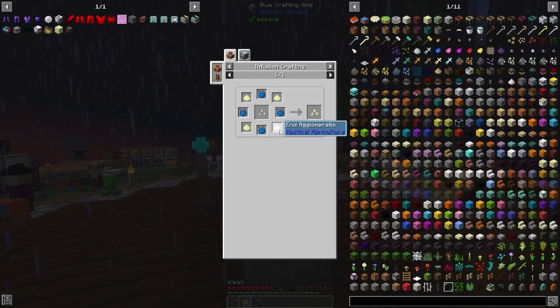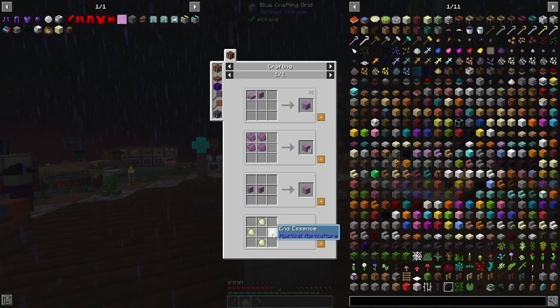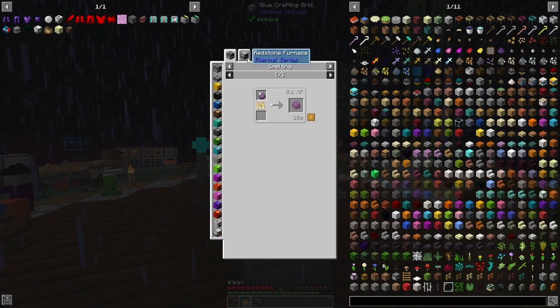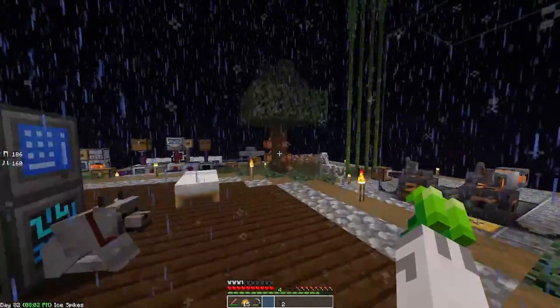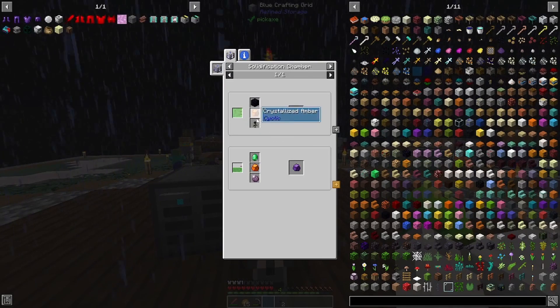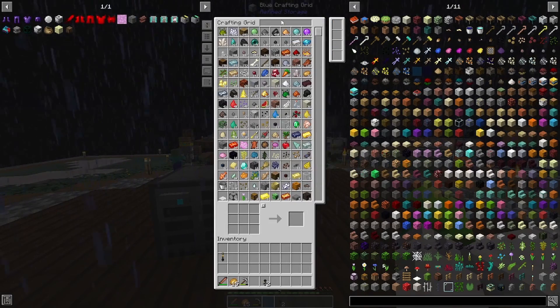We can probably get imperium — we need an agglomeration block, which requires the essence to begin with. It looks like wither popped chorus fruit. So it looks like wither is our only option here. Oh, I was spelling it wrong — that's why. We got two withers. We're going to need more than that because that only makes one, and that's not enough. We need magma, and we need crystallized embers — I think we have some.